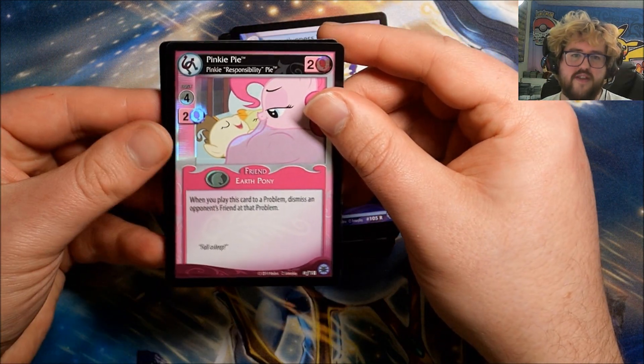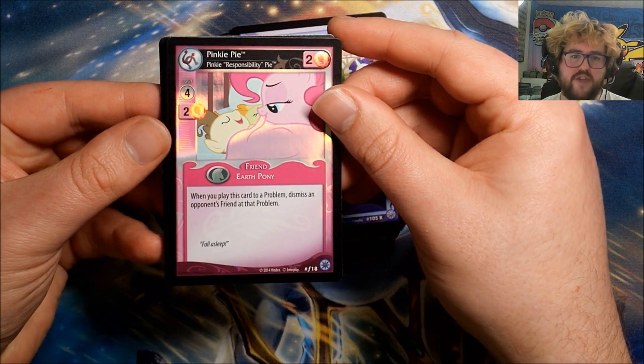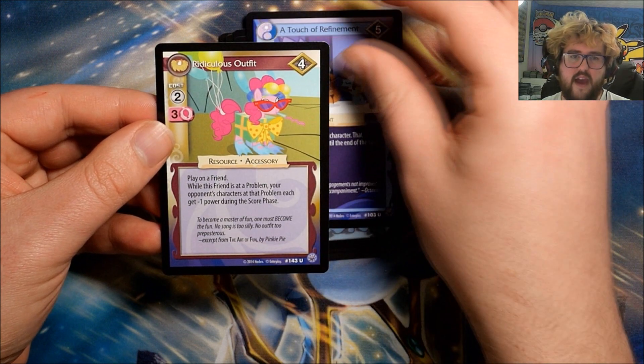We've got another foil — this is Pinkie Pie: Pinkie Responsibility Pie, very nice! Then we have Bunny Breakout, A Touch of Refinement, and Ridiculous Outfit.